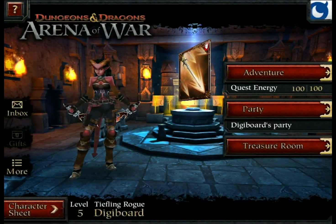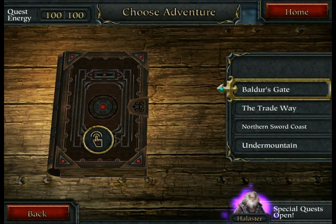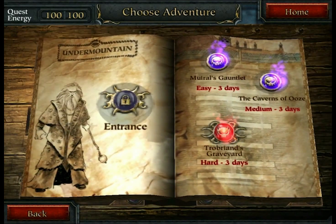My login reward today was a few power scrolls. Those are used in fusions to help boost your power abilities. We'll take a look at today's special quests.